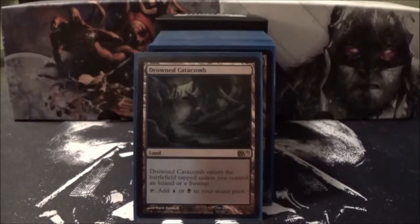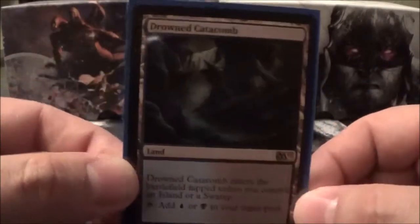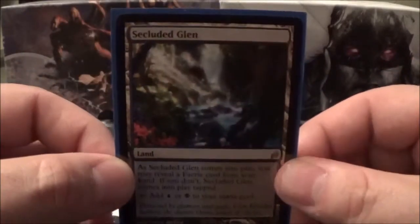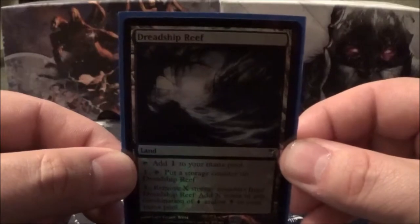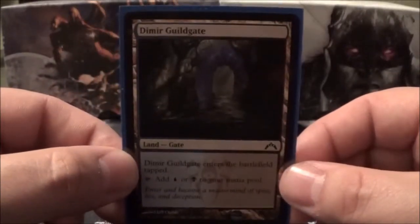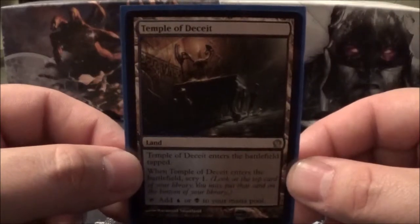Next we'll go into the lands that produce blue and black: Drowned Catacomb, Jwar Isle Refuge, Secluded Glen, Dreadship Reef, Dimir Aqueduct, Dimir Guildgate, and Temple of Deceit.